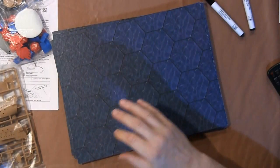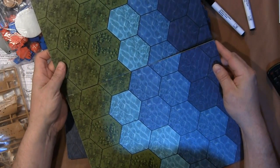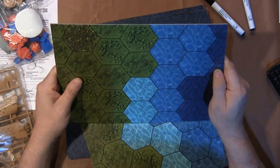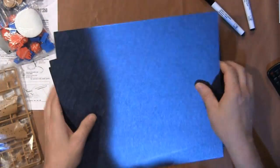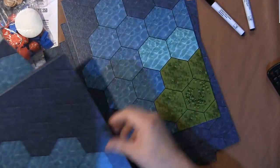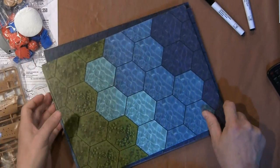Right now we're going to take a look at the game board, which is a series of tiles. Very nice — I think these are PVC based. There's lots of water, islands you can build, things of that nature. There are 9 tiles in total, and these are 12 by 8, so you get a pretty good sized playing field.